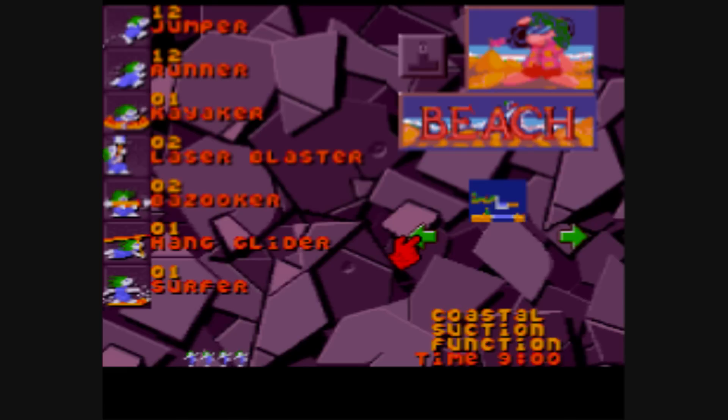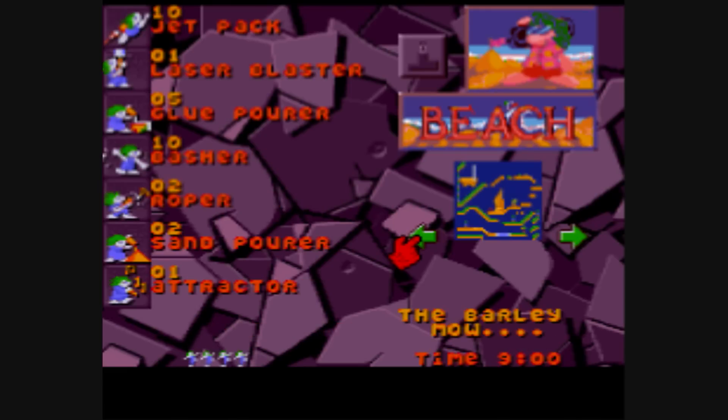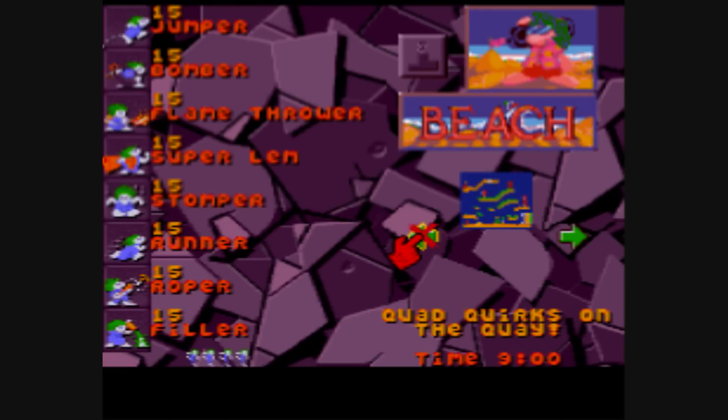Level 1. Alright guys, looks like we're playing on the beach. 'Quad Quirks on the Quay' — say that one four times fast. What's with four? Look, there's four little lemmings dancing down there. We have one, two, three, four — they're all fifteens. Everything's quadded. Creepy. Anyways, so first level.